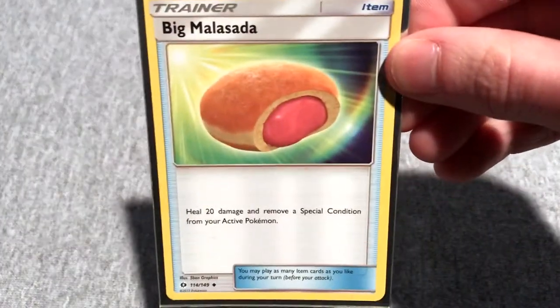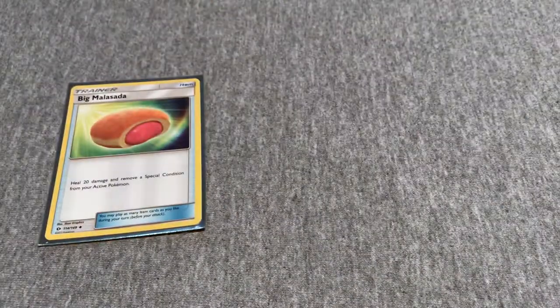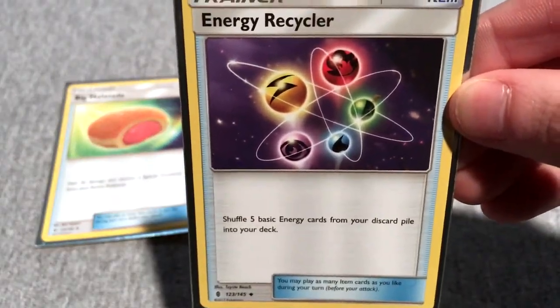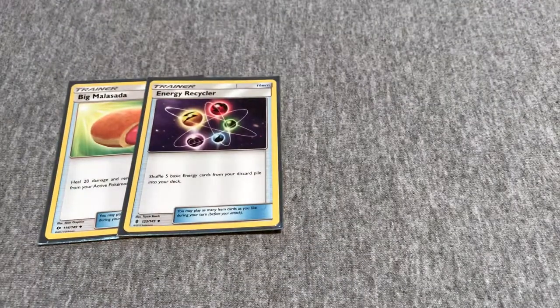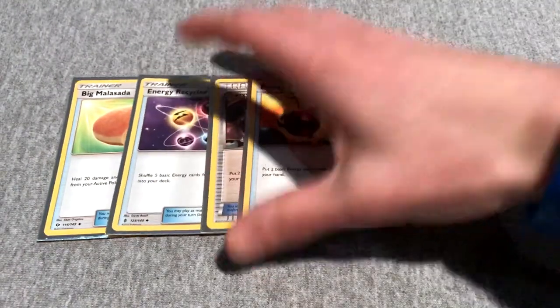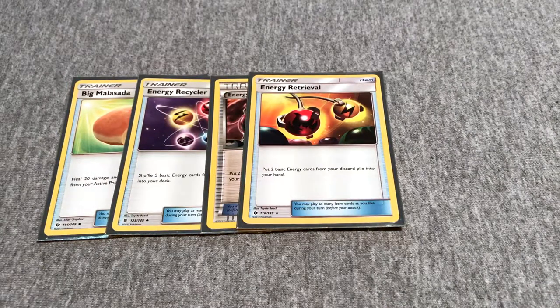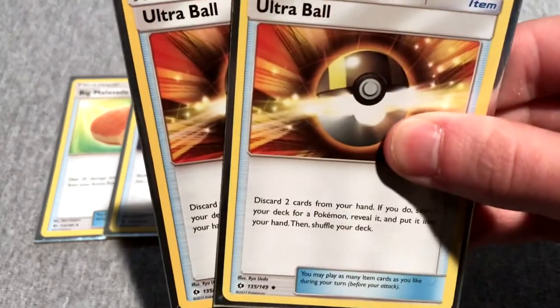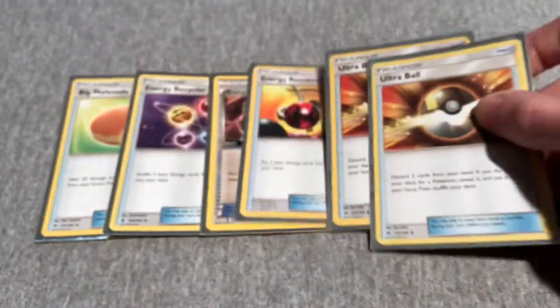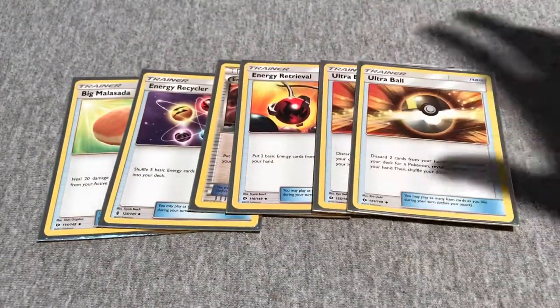For my item trainers: one Big Malasada, heals 20 damage. One Energy Recycler, shuffle five basic Energy cards from your discard pile into your deck. Two Energy Retrievals, put two basic Energy cards from your discard pile into your hand — works well with Decidueye's Hollow Hunt to get cards back from the graveyard. Two Ultra Balls — discard two cards from your hand and search your deck for a Pokemon to put into your hand.